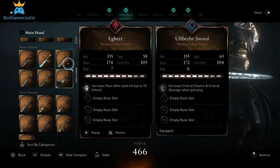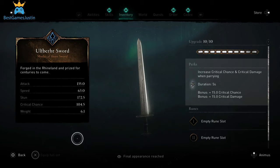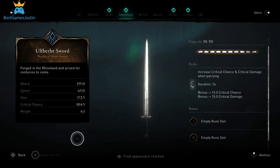Another weapon we can get with the new River Raids is the Ulfberg Sword. As a perk it has increased critical chance and critical damage when parrying: plus 15 critical chance, plus 15 critical damage. I have all the swords upgraded here so we can easily compare each one.